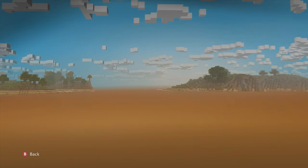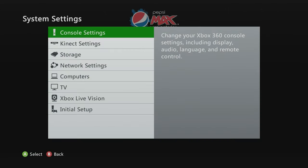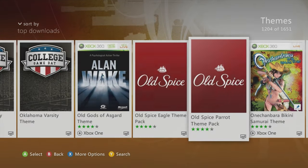Pepsi Max — a nice simple black gradient theme. This one's cool — the simplicity of some of these is just what makes them awesome.